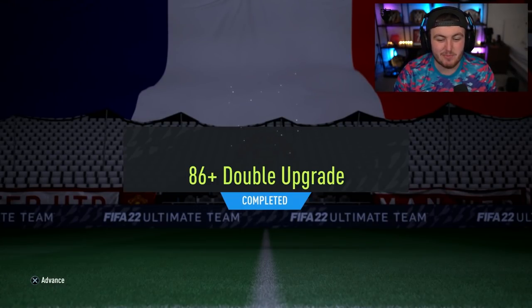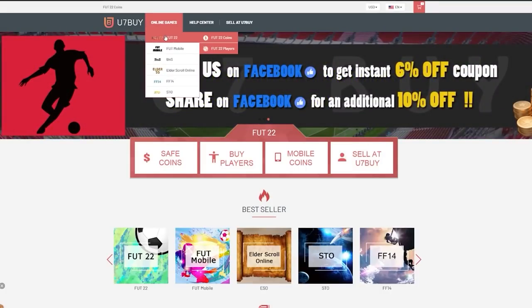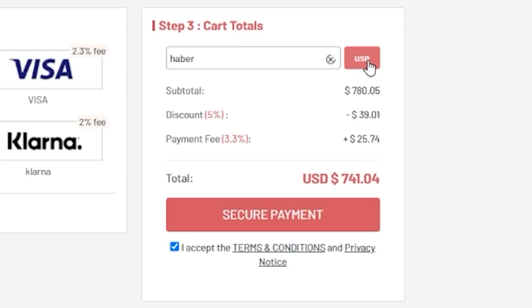EA just dropped the 86 plus double upgrade. We're going to open up a bunch of these packs and hopefully get some sick Fut Captains. For cheap, fast and reliable Fut Coins, check out u7buy.com. There is a link in the description and use the code HABER to get yourself a discount on all of your orders.